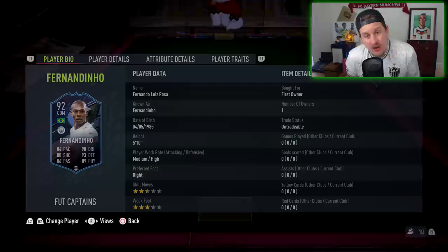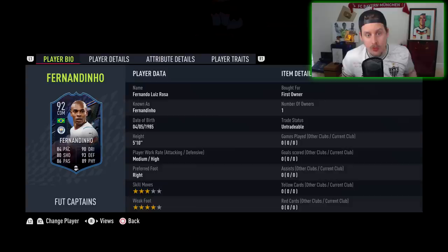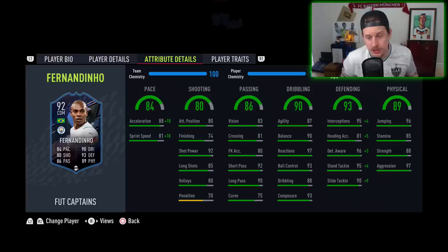Today we're going to find out if this Fernandinho card is cracked or not. Medium-high work rates — lovely. 3-star skill moves, 4-star weak foot. He looks pretty damn cracked with the Shadow chem style — goes up to 98 acceleration, 91 sprint speed, which should be plenty. 92 shot power, 85 long shots. I don't think you're going to be relying on him to score goals. Passing stats: 90 long pass, 92 short passing. Would be nice if he had a little more vision, maybe a little more curve.